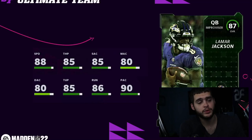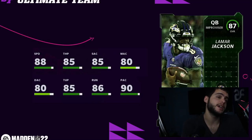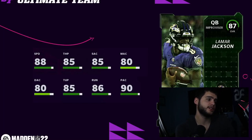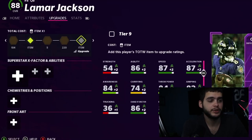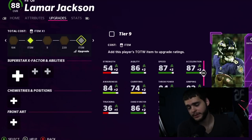Lamar Jackson might be one of the most exciting ones. Since he's only an 83 overall base, he'll be getting an 88 overall powered-up card, making him a really good passer — 86 throw power, but 89 speed. Plus 88 change of direction and 89 acceleration. This is going to be the best mobile quarterback in the game, so if you want mobility, Lamar is your guy.